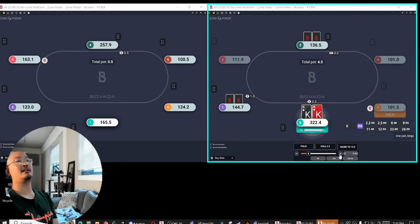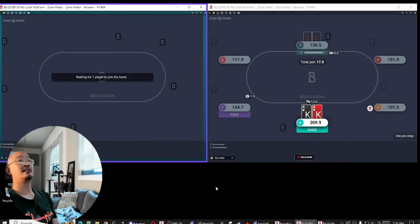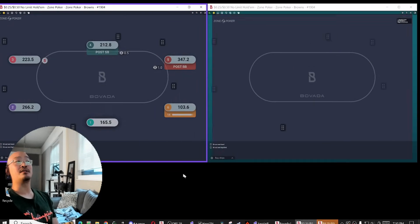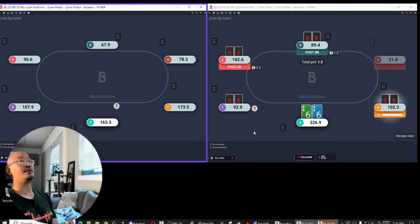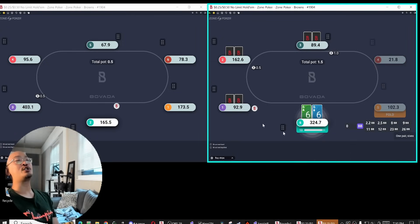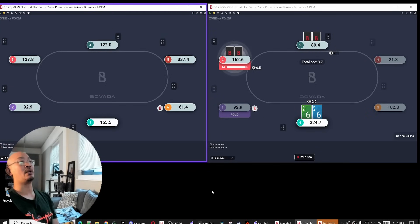I didn't like a large overbet sizing mostly because I was worried that if villain's representing a jack, jack's never folding there on the river — it's just going to snap call. So I think the sizing I want to use is just very small to try to attack all of his hands that just try to buy equity on the turn and blocked me to prevent me from blowing them up.